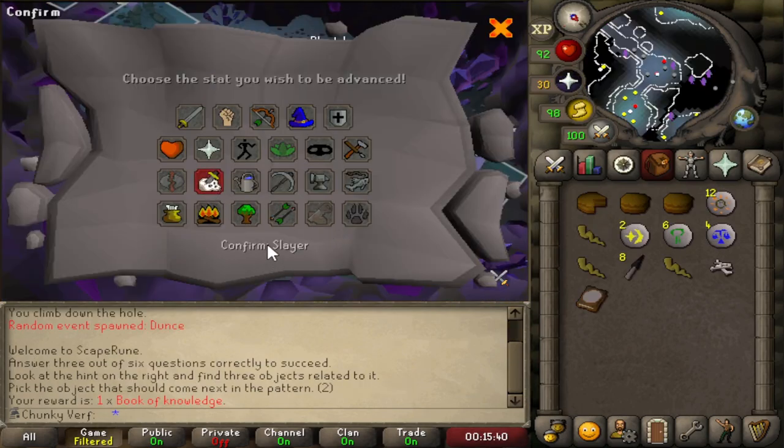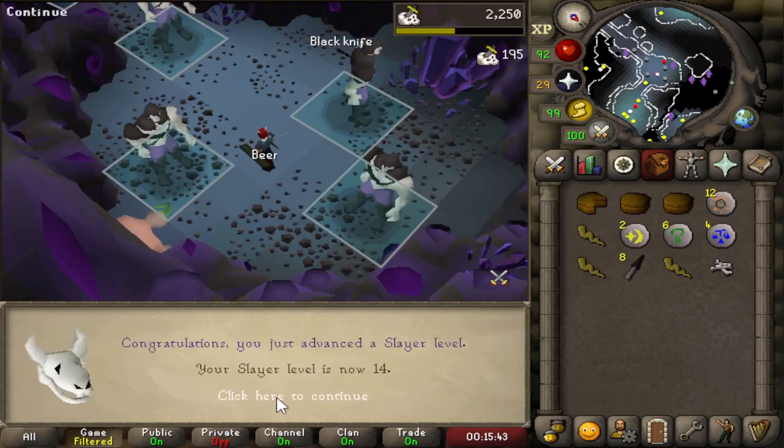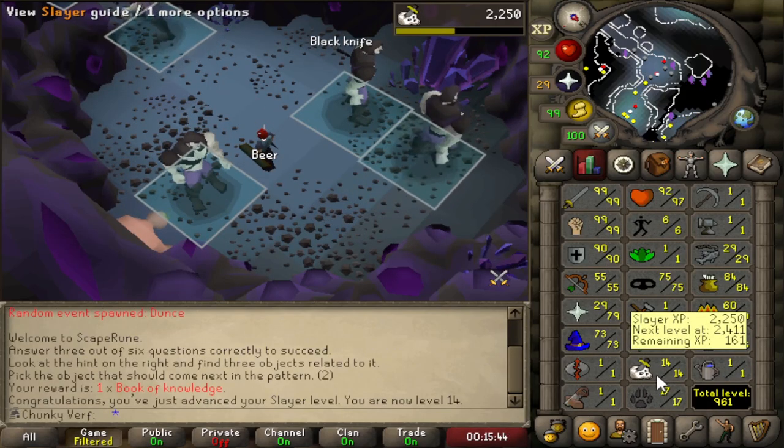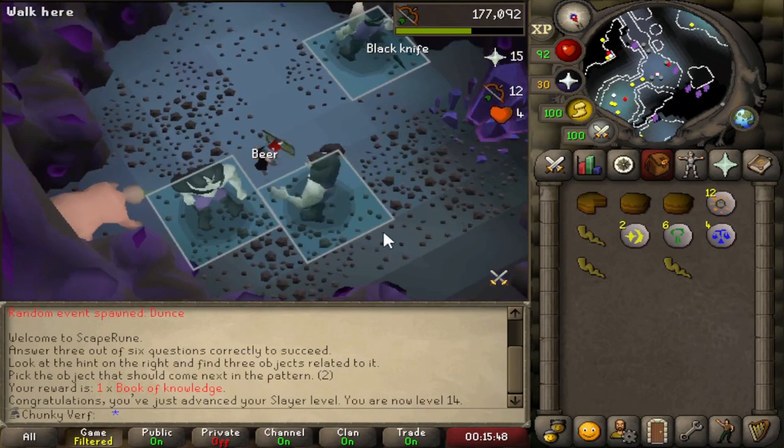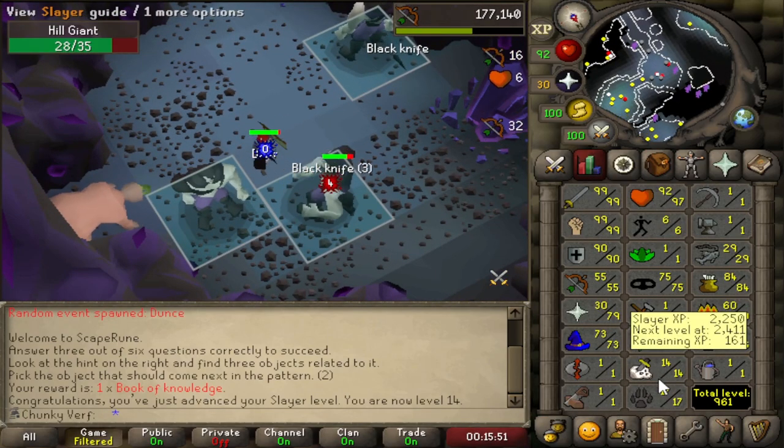Got myself a book of knowledge. I'm still lamping Slayer, trying to get level 15 for Banshees. We only need one more level, and then we can do some experimenting to see if I can kill them in any way.